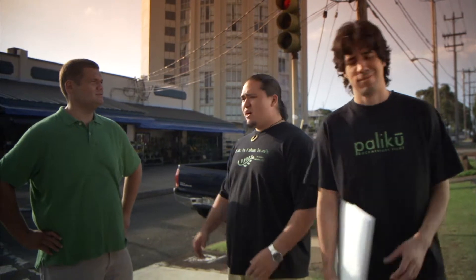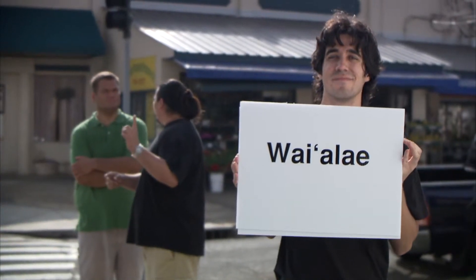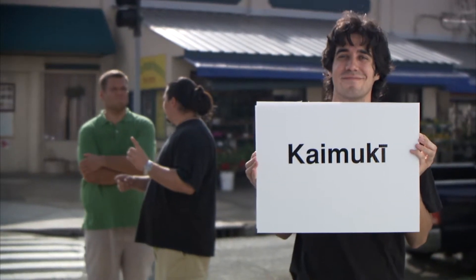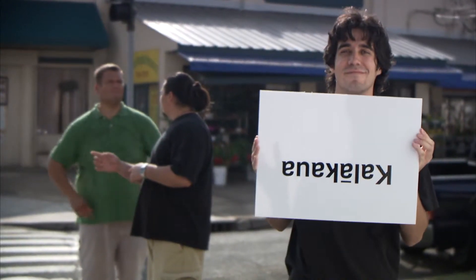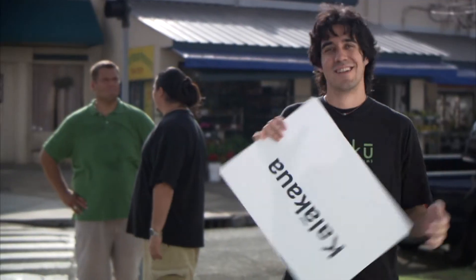Excuse me, guys. You guys know how to get the spouty water from here? Oh, yeah. You want to go down Mud Hen Water here, all the way till you get to Quarterline Terminalis Underground Oven, then go right on worn-out soil, all the way till you get to Day of War. Then you're there. Okay, thanks.